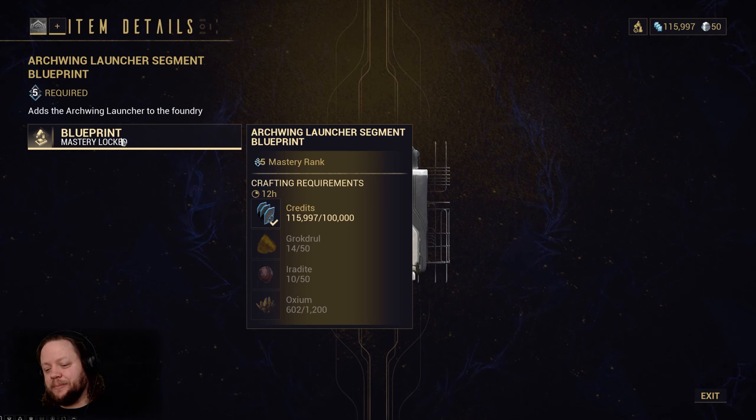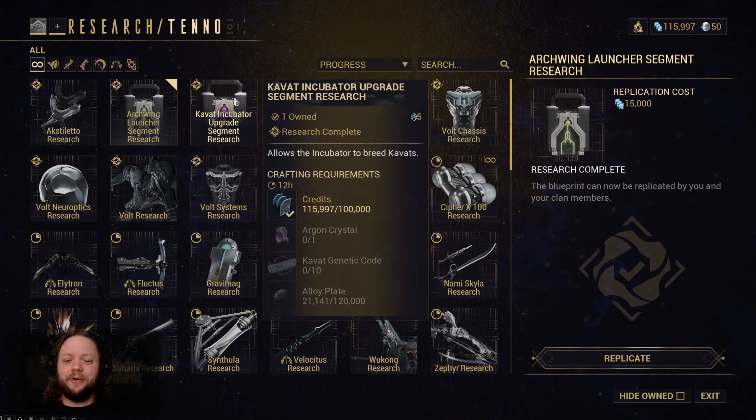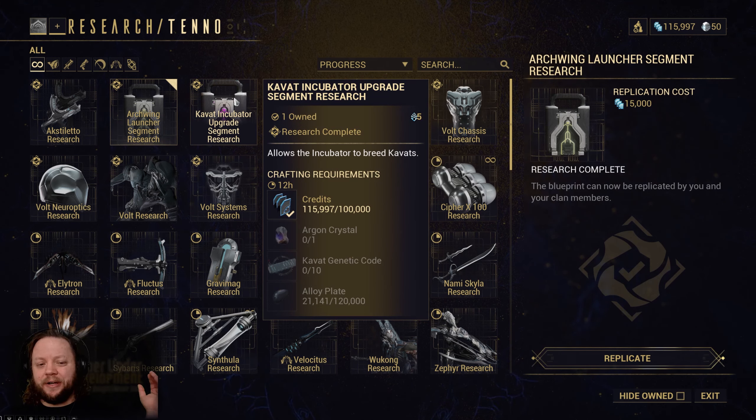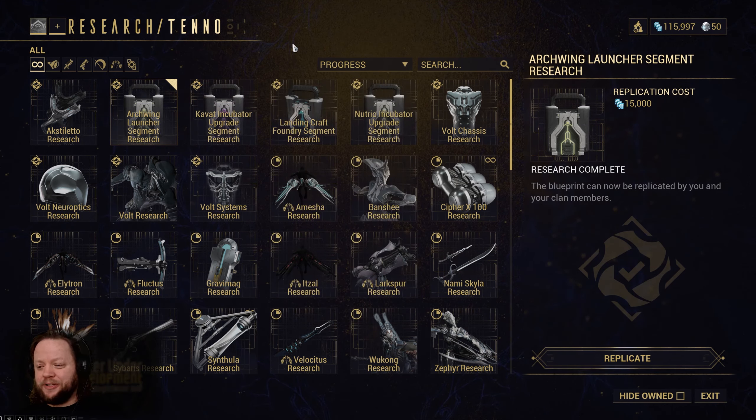We can look at the blueprint here and see what materials we need: Grokdull, Iridite, and Oxium. Grokdull and Iridite both come from the Plains of Eidolon on Cetus, and I'll show you guys how to get those rather efficiently. Oxium I believe is mined from there as well, but I'm not 100% sure on that one. Basically the goal here is to give you guys a dojo where you can come in real quick and very cheaply buy all the things you're going to need to progress in the game and then leave and go find a permanent dojo for yourself later. If you want to join Gamer Under Development, that's going to be a larger, more permanent dojo, and I welcome you to that.